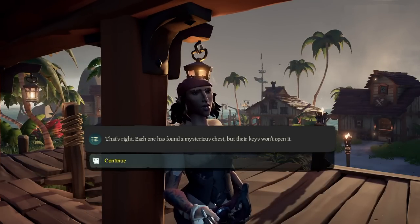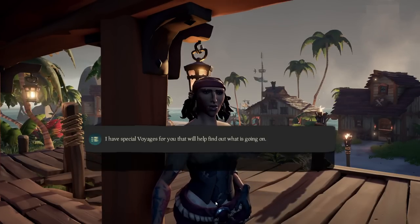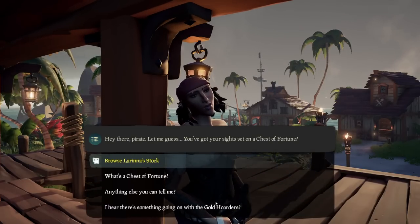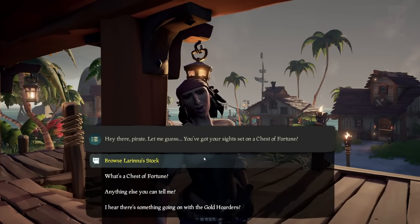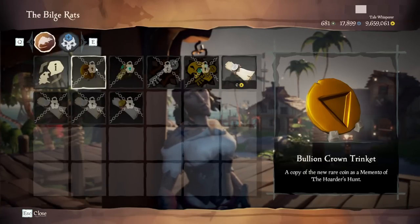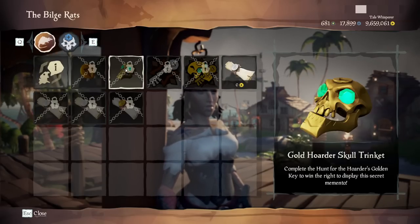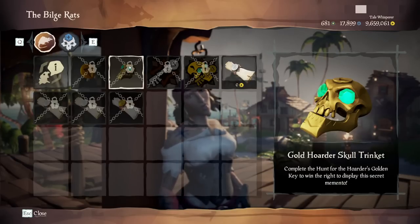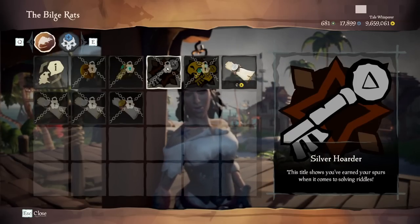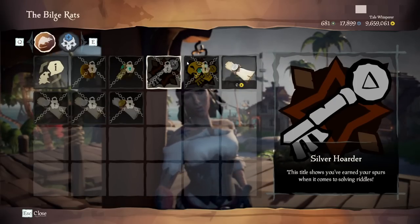Going in-game, we can see the rewards you get from this mystery, and they are really, really good. There are two trinkets up for grabs: the first is a gold bullion, which looks alright, and then we have the Gold Hoarder skull, which looks phenomenal for completing the entire mystery. When you complete this voyage to get the silver-plated key, you also get a nice title, and there are loads more titles up for grabs throughout the duration of the mystery. There are some very nice rewards, so I definitely recommend checking it all out in-game.